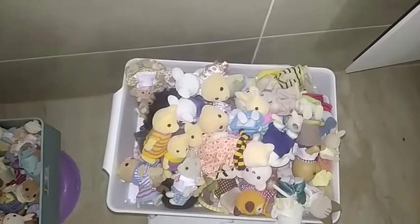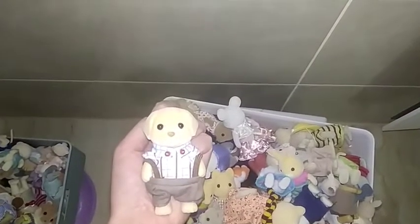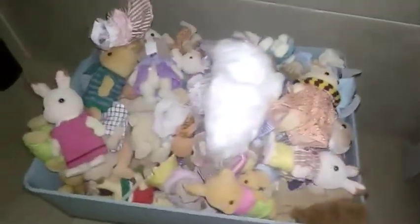Firstly I want to find the yellow leopard family. I already found the yellow leopard mother — perfect! And I also found the yellow leopard father. I'll put him near his wife. Hmm, where are the children? I found some cotton wool — I normally make snow Sylvanians from cotton wool. I can't find the kids, so it wasn't a great idea to start with the yellow leopard family.